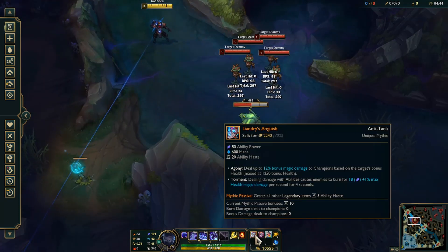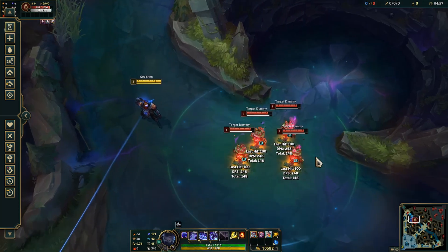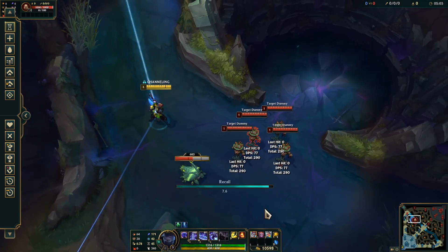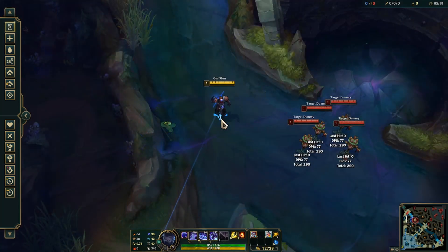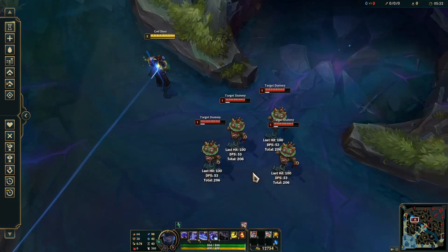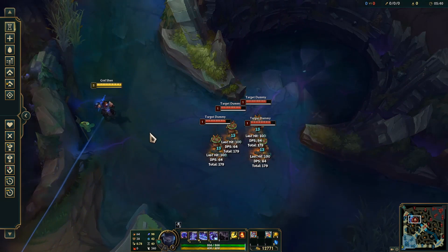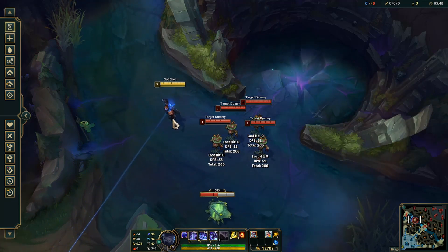One more — here we have Liandry's Anguish. I don't know if this will work. I need to sell Demonic Embrace because I don't know if that's the Demonic Embrace burning or if that's Liandry's Anguish burning. Okay, now we'll see what was actually doing the burning — I think it was probably the Demonic Embrace. Whoa, that actually does burn them! This is getting my imagination going. I'm getting ideas but I think the most optimal one would be the Demon Fire Shen.